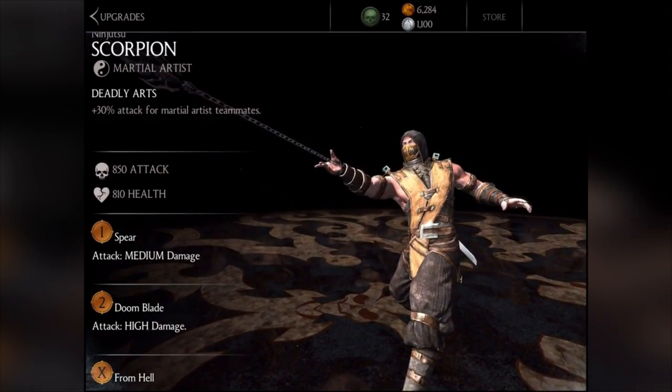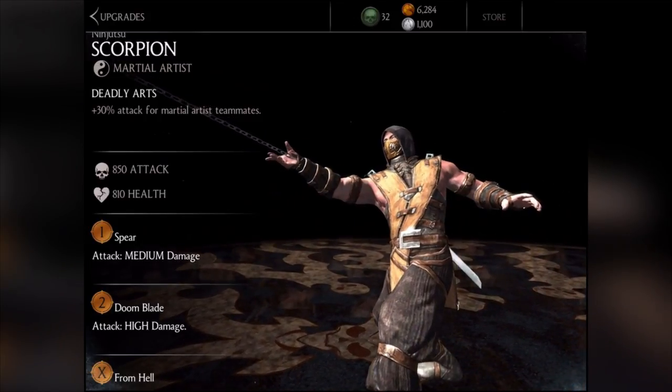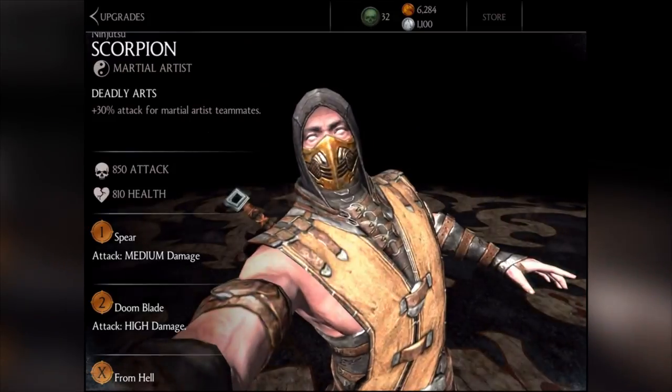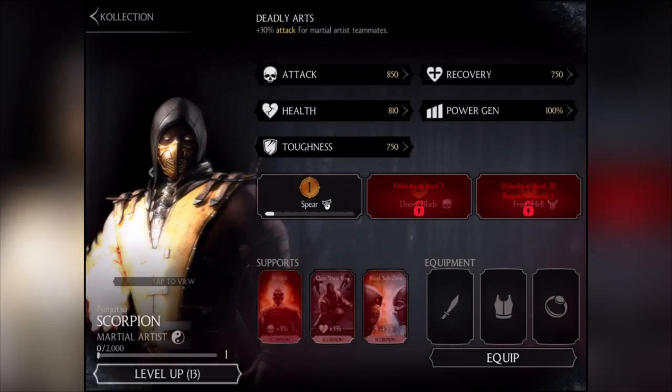His ability, Deadly Arts, gives 30% attack to all Martial Artist teammates. That's a really good ability. If you've got a whole team of Martial Artists, all their attacks go up by 30% — 30 is a hell of a lot. So that is a really good ability. We haven't leveled him up, so his stats are exactly the same, and we haven't got any support cards for Scorpion just yet.